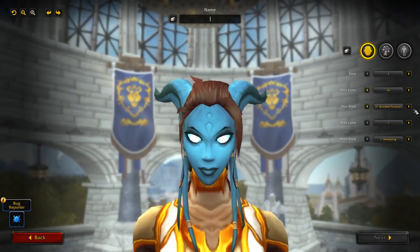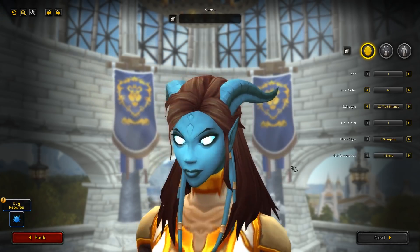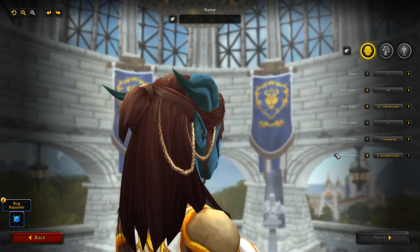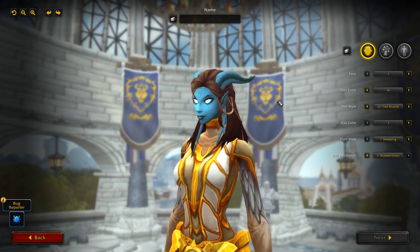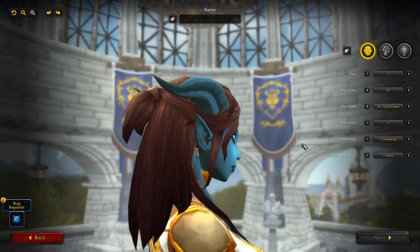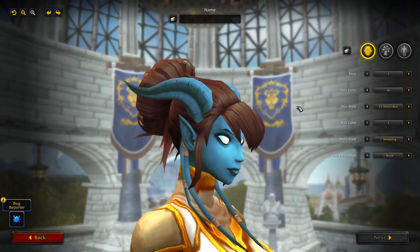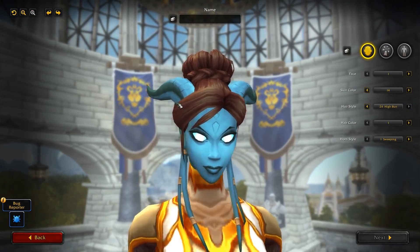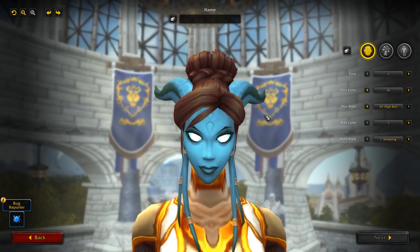You can really tell that the Draenei got a lot of love from the art department. Next you have Tied Strands, and a new option has appeared: Hair Decoration. You can have some chain in your hair as an option — it's not big scary horns, but it's chains in your hair, and that's available for some of the hairstyles as well. Then you've got Donut Bun — why not, looks pretty cool. And High Bun, which is very similar to another option we already have, but great to have more options for sure.